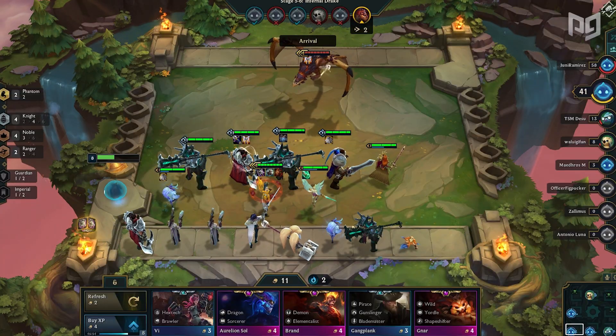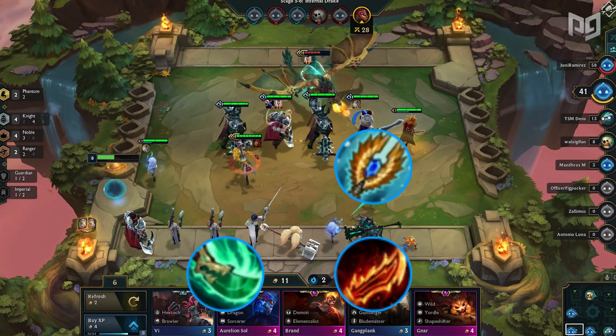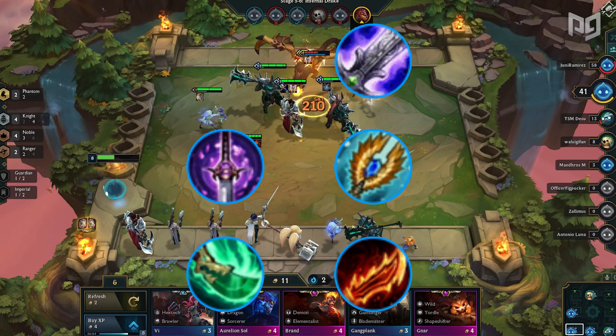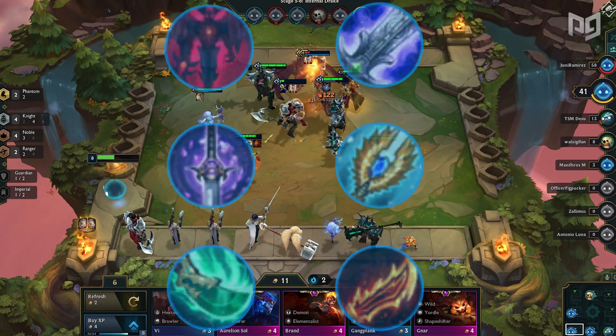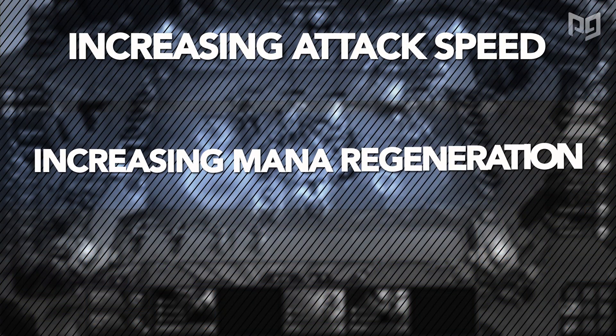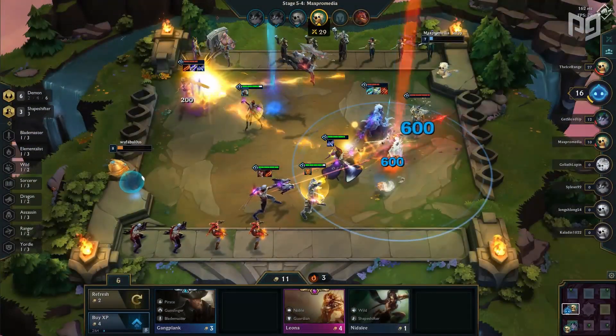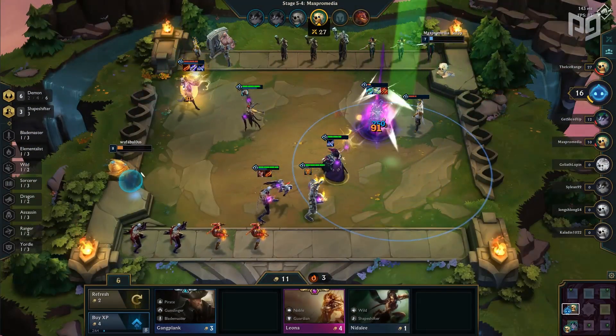The best items you can build on Kayle are Spear of Shojin, Guinsoo's Rageblade, Seraph's Embrace, Yuumi's, Blade of the Ruined King, and Darkin. If you notice, all these items have something to do with increasing attack speed, increasing mana regeneration, or increasing starting mana to get the first ultimate off quickly. The best three items on Kayle are taken from those three categories.